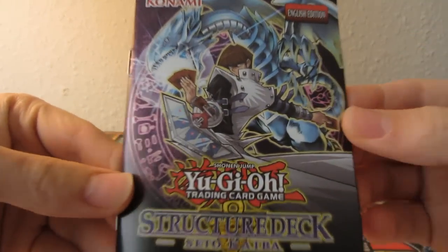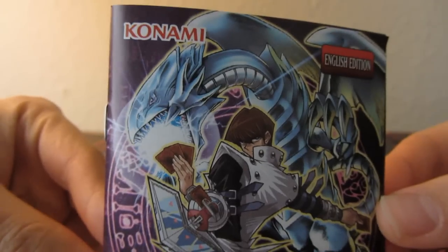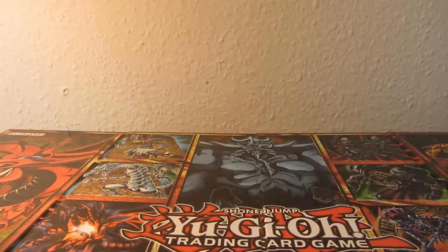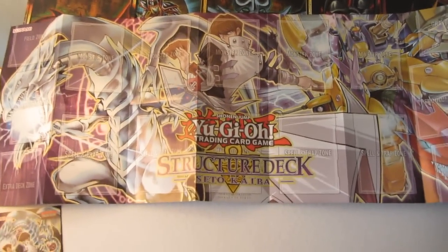It's always nice - the beginner's guide, which is a rulebook, and you've got Seto Kaiba again from the Battle City arc. It looks like Blue-Eyes White Dragon is in the background. We've got a paper mat in here too.